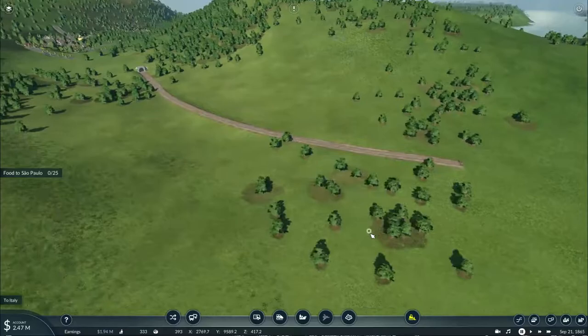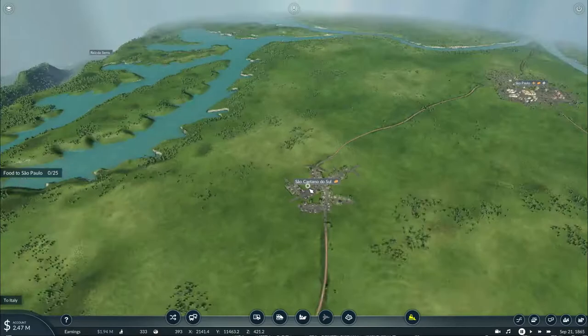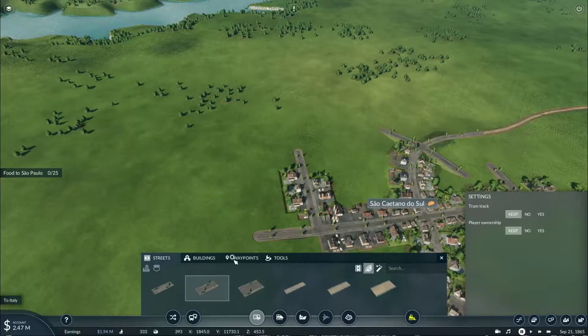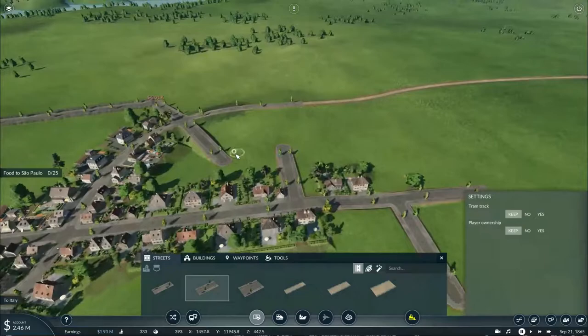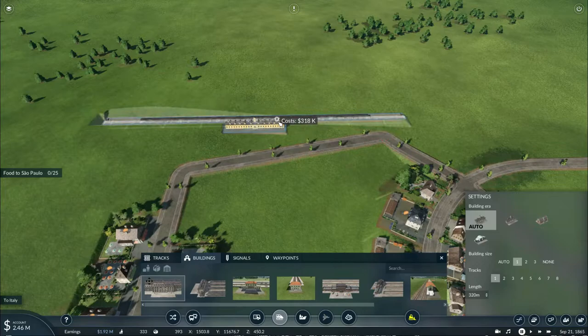We're back. In the time I was busy building this track, our mission of supplying Naples with food has already been completed, but now we can get started on expanding the rest of the line. As you can see, São Paulo is up ahead, but São Tano do Sul is demanding a new service to connect to the other parts of the country — so let's provide them with that. We'll place down a 320-meter one-track station.